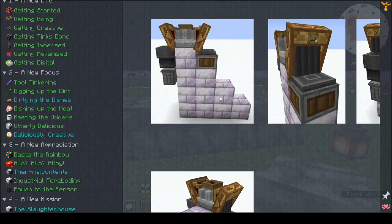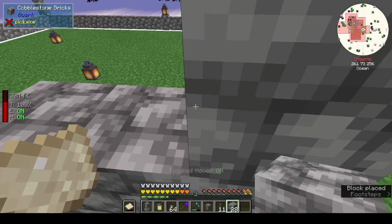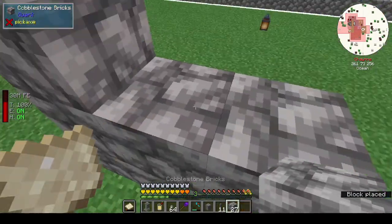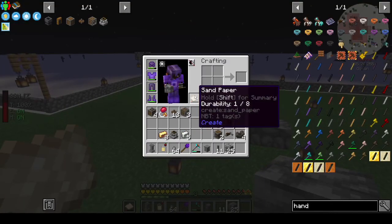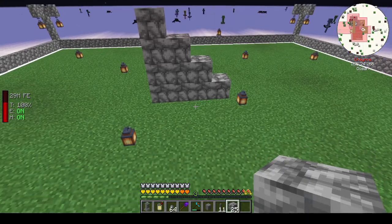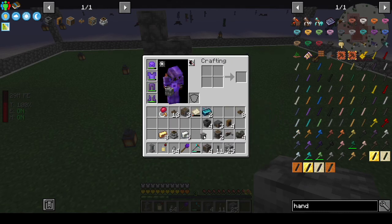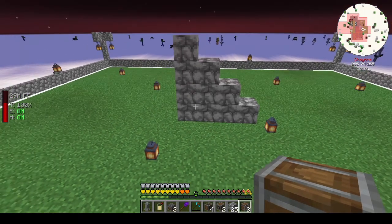So that's four on the bottom, three, two, one. Let me move the rose quartz out of my off hand because it's putting me off. Is that an encased fan or a vertical gearbox? Could be a gearbox or an encased fan — no, it might be the depot. Yes, the depot goes on that top step.